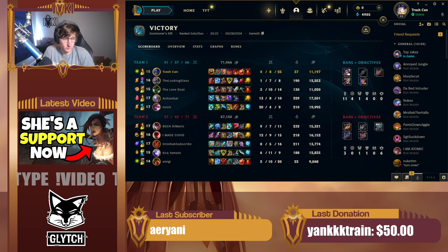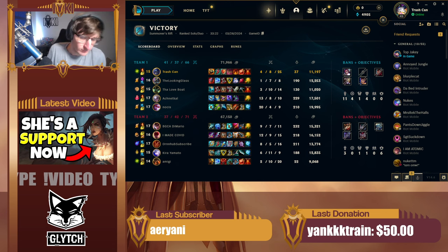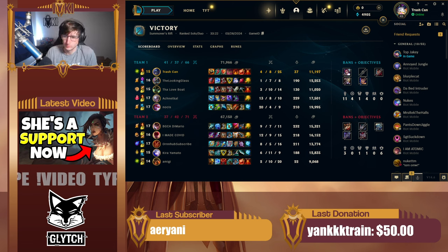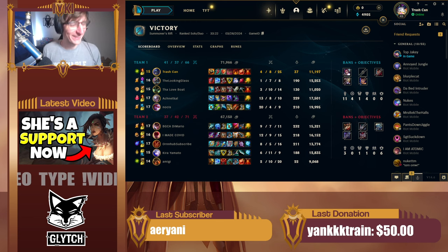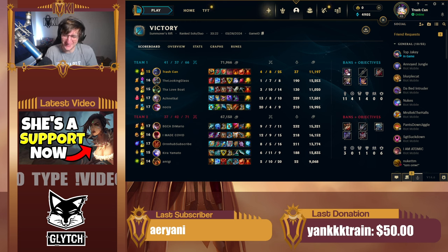Second thing: the ultimate usage was not so correct. We didn't really make use of the fact that we have a global ultimate. It kind of looked like we were using it like a Janna E. We didn't use the potential that we can go roam to another lane, push a side lane, and ult back. I need to find something positive still — we had a good educational aspect, because we made some mistakes and learned from them. And you had good patience on not using chat.